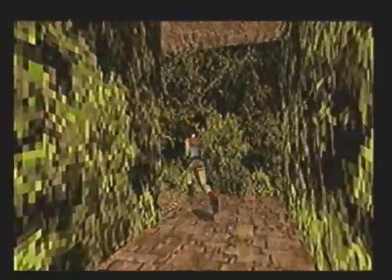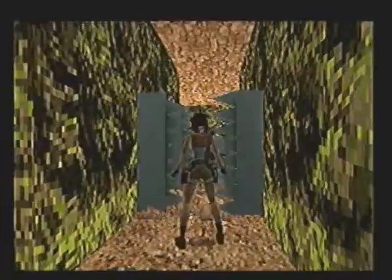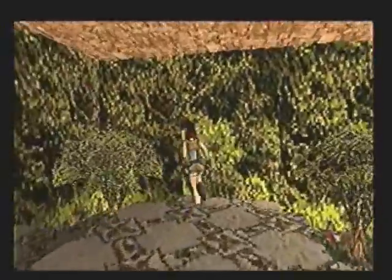Okay, here we go. Here's our secret. I don't remember those being here. Those gates - I thought they only occurred on... never mind. But we have some goodies in here: health, magnum, shotgun.